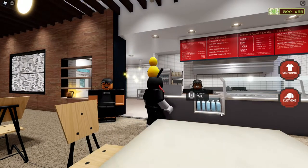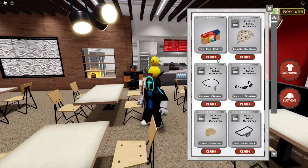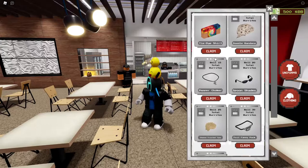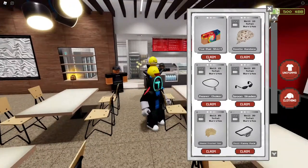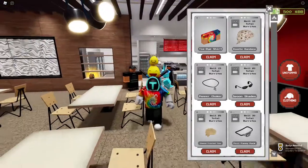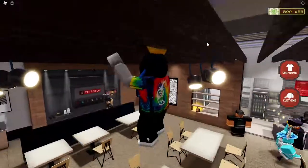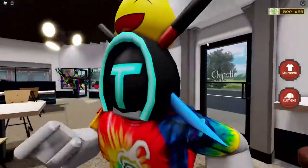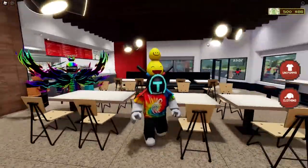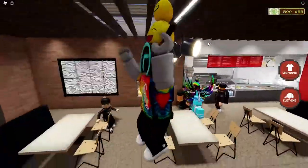To claim the shirt, you press on clothing and then claim it. I got the tie-dye shirt — honestly it's the best item, it's really shiny! We also got a patch, which was added straight to my inventory and I'm already wearing it. I feel like I'm from Hawaii — look how rainbow it is, it's actually kind of nice!